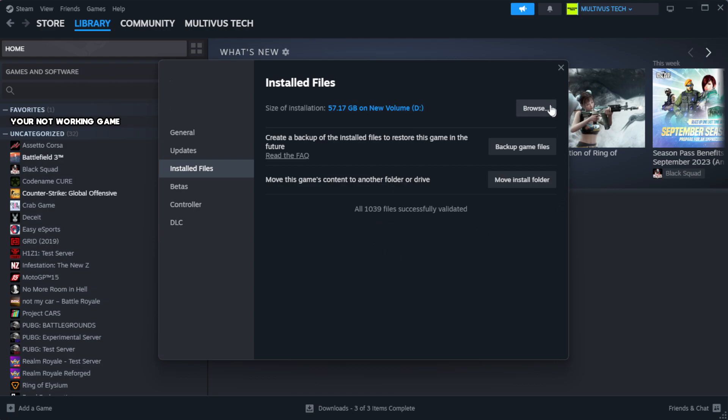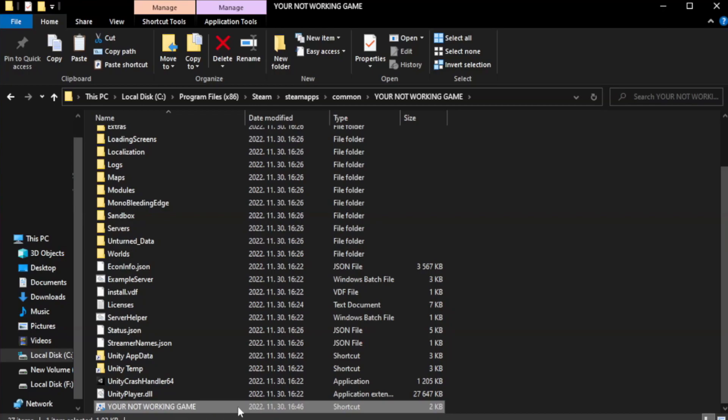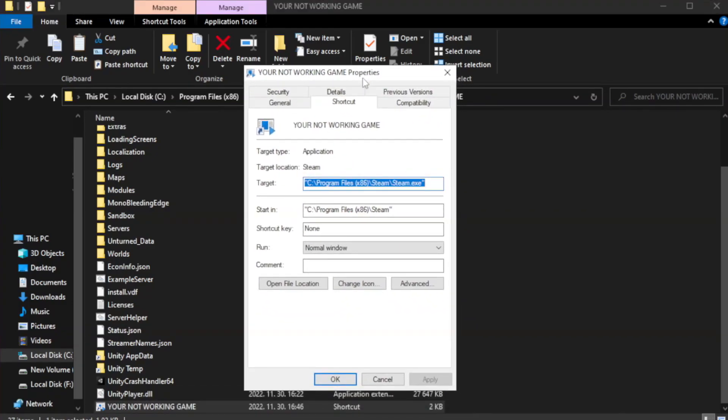Click Browse. Right-click your not-working game application and click Properties. Click the Compatibility tab.